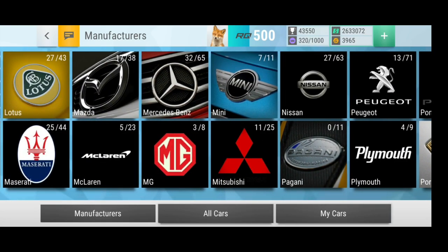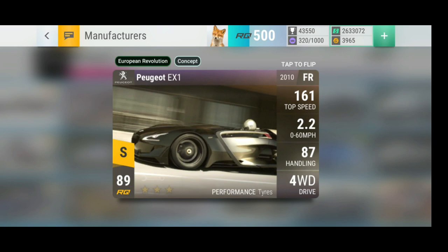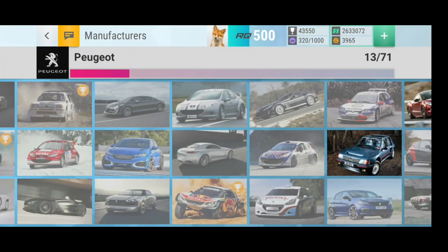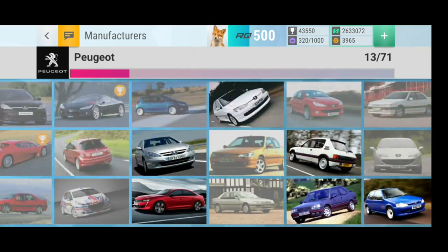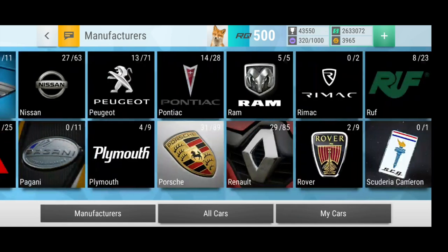Peugeot got a lot of new cars and some really OP ones, with some stats buffs as well. At least we got some nice winnable cars like the Oxia or some of the rally cars. There are also really cool price cars with actually nice pictures. A lot of new Peugeots are at the top tier, and we also got some new common price cars which are probably for the next challenge arc.